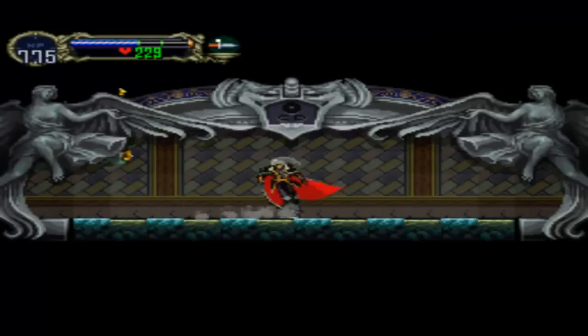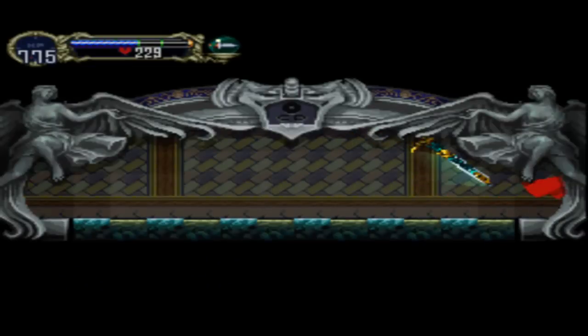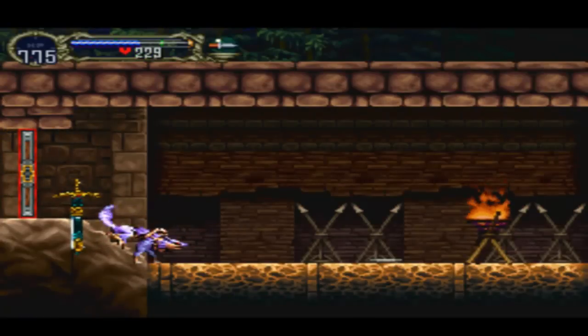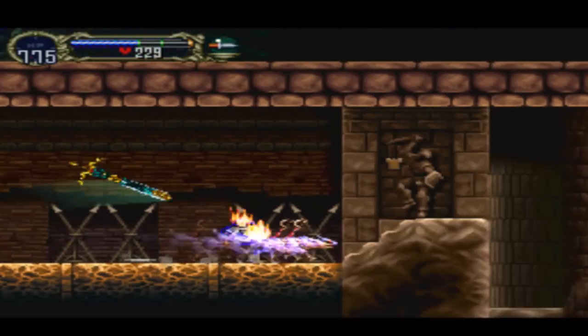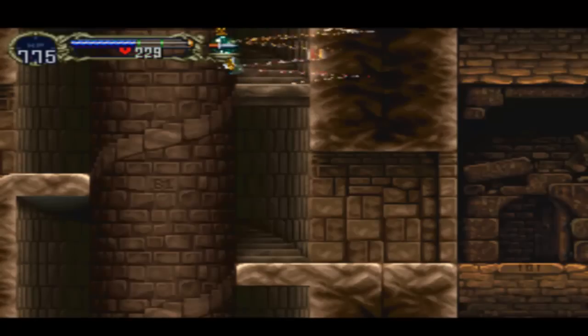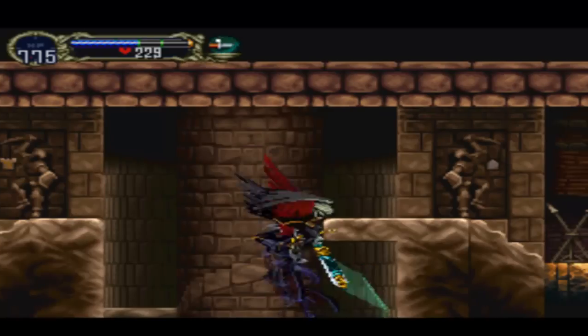We want to go through here. Basically what the sword card does — it will just attack enemies, just like the ghost card. But I'm pretty sure the sword card is actually stronger than the ghost card, so it can come in very handy.